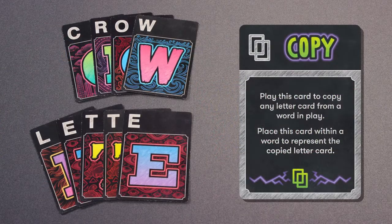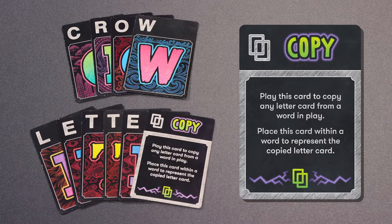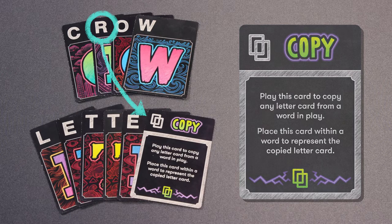Copy: Play this card when you want to use a letter card that is already in the play area to create your word. Place this card in your word and identify the letter card it is copying when you spell your word. This includes a card with double letters. This card remains the letter or letters it was assigned for the rest of the round.